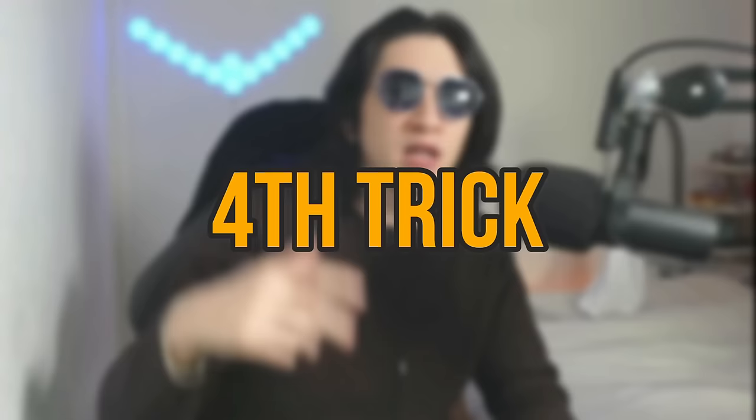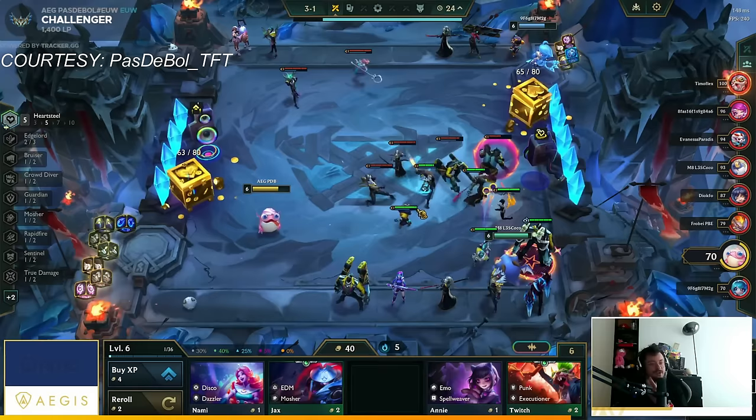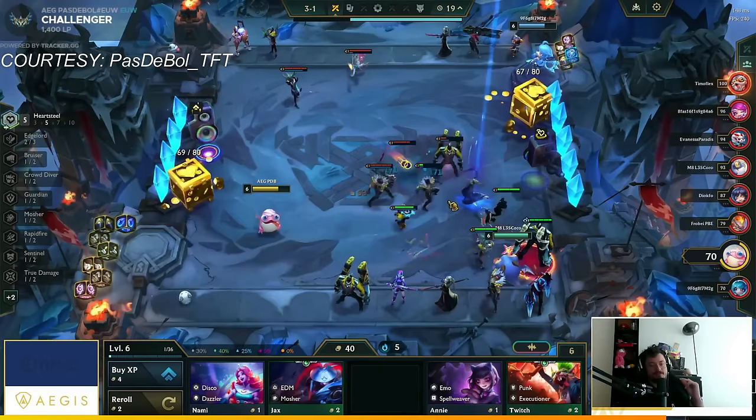If you play Heartsteel with Raise the Stakes but someone else is doing the same, you'll want to optimize your positioning to make sure you lose while keeping all your Heartsteel units on the board — because you obviously want to stack more hearts. Most people know they can block a unit in a corner by adding two ranged champions, but they often forget they also need to put other melee champions on the third and fourth row. In this example, the streamer forced Aphelios and Nami to move forward to hit Yone, leaving space for Sett to move and be unblocked — making the streamer lose the round to stack more hearts while denying the opponent's Heartsteel stacks.